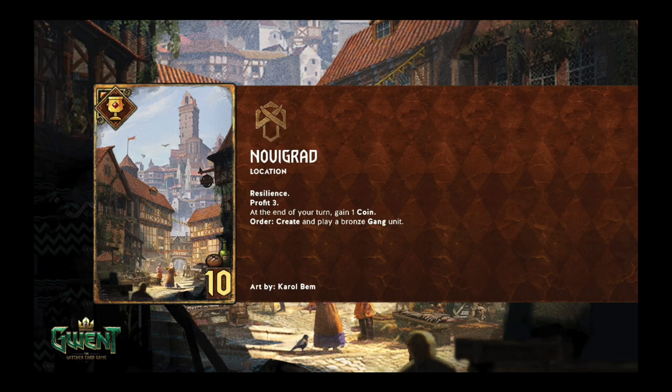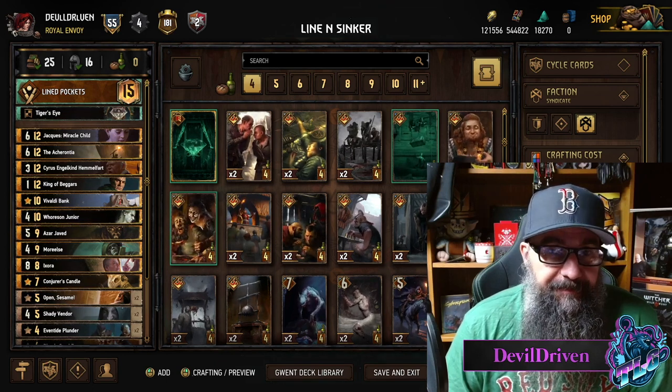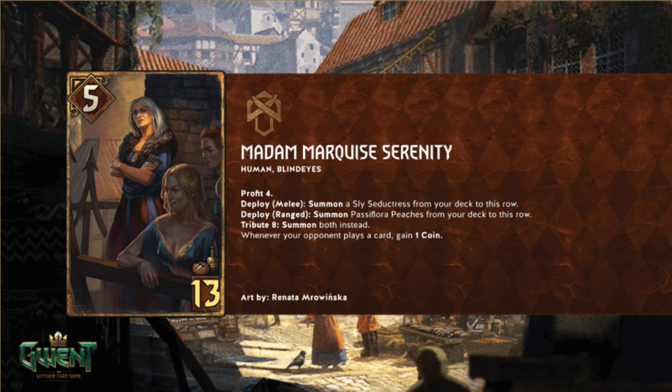Let's check out the other one. It's Madam Marquise Serenity - she's a Blind Eye, we haven't had any Blind Eyes for a minute. She's five power for 13 provisions. Profit 4, so that's nine. Deploy Melee: summon a Sly Seductress from your deck to this row - so she's a tutor. Deploy Range: summon a Passiflora Peach from your deck to this row.